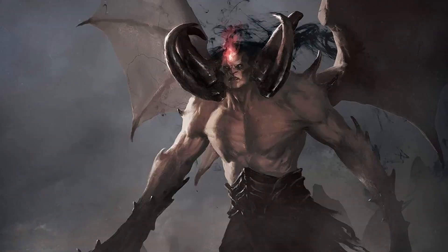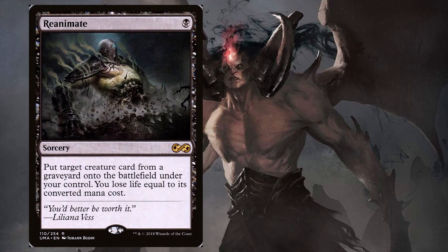Moving on to spells we're going to cast to get creatures into play from the graveyard — there are a ton of options, but one of the more ubiquitous ones is Reanimate, obviously being kind of the namesake of the deck. Reanimate is a sorcery for one black mana that puts target creature from any graveyard onto the battlefield under your control, then you lose life equal to its converted mana cost. Super cheap, super efficient, get stuff out really early, and the life loss is almost always negligible.